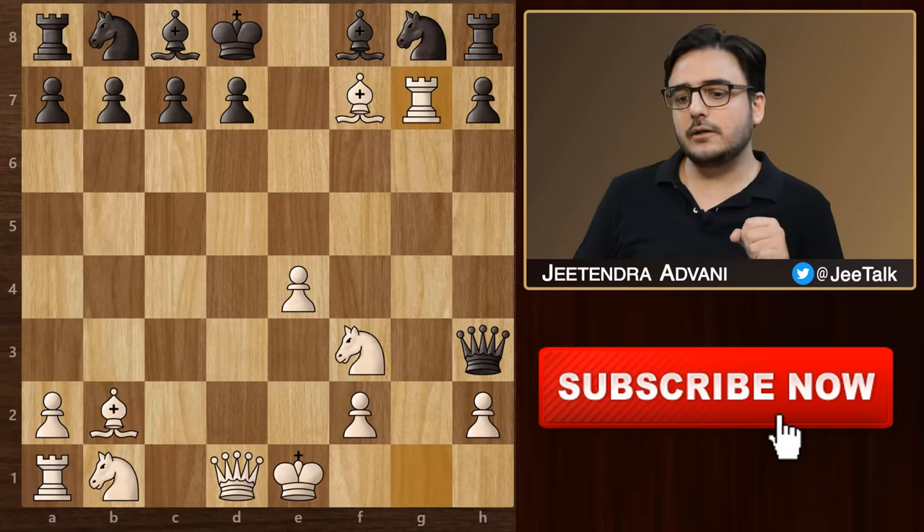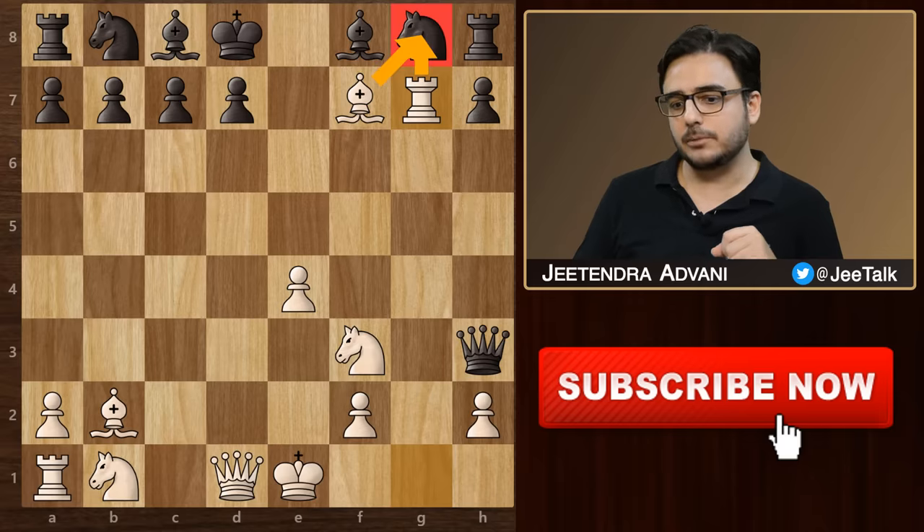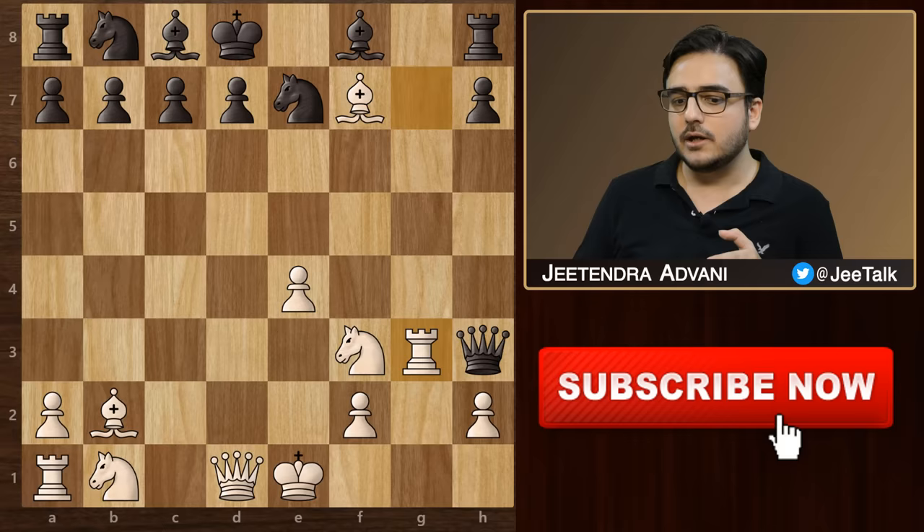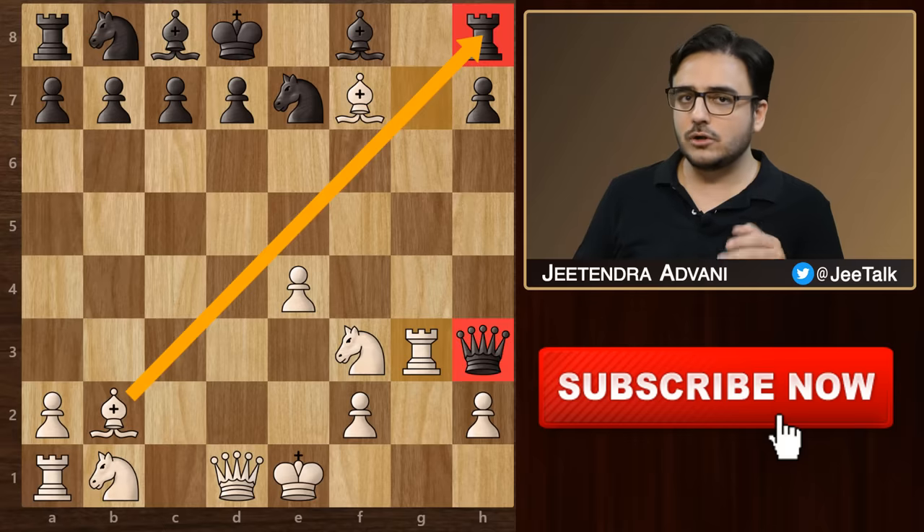If he does not take the rook, then he must move his knight because it is attacked twice by a rook and bishop. After knight e7, we can throw another double attack by playing rook g3, which ends up winning his rook or queen.